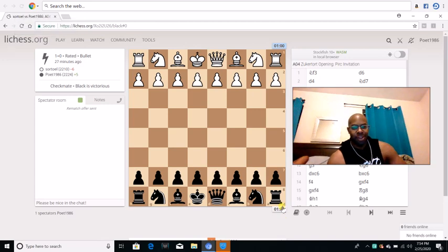Good evening chess lovers and welcome back. I wanted to show you all a game that I played against Surtal. He's a strong player, 2210. We played a bullet chess match and of course I played the Black Lion — I played as black, he played as white. So without further ado, let's get started.